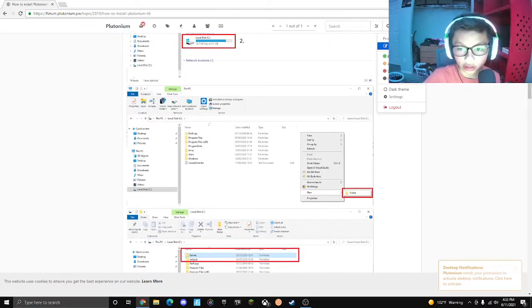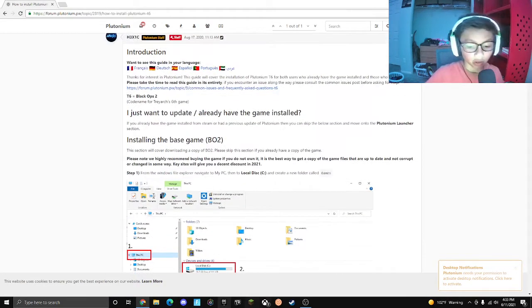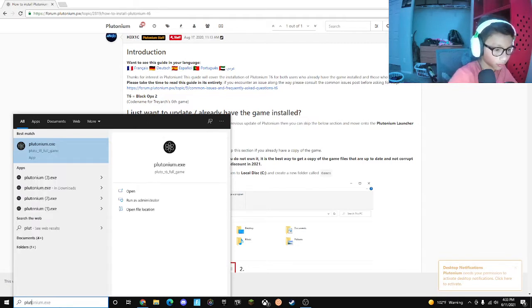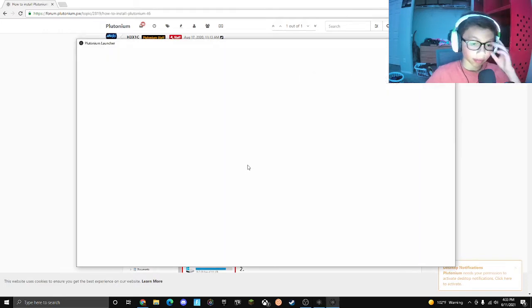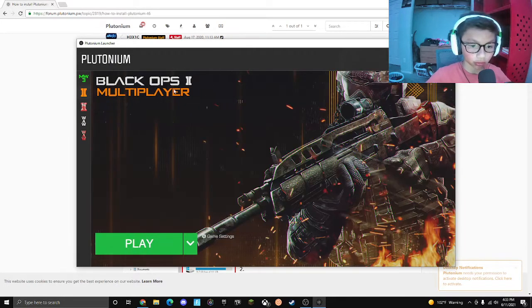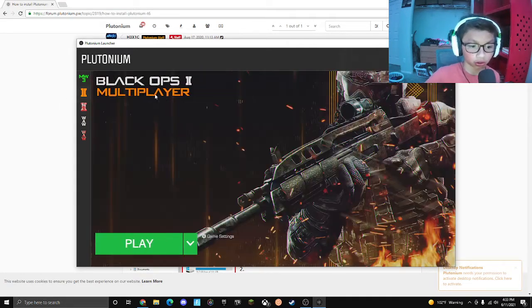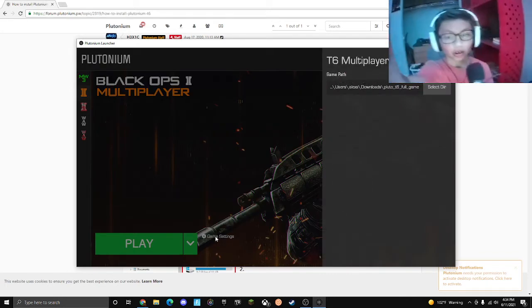You want to log into your account — I already have an account here. So we're going to search up Plutonium, launch that once you create your account, then download it. You'll see Black Ops 2 right here, Black Ops 2 Zombies, Black Ops 2 Multiplayer.